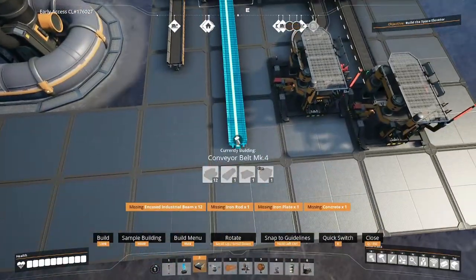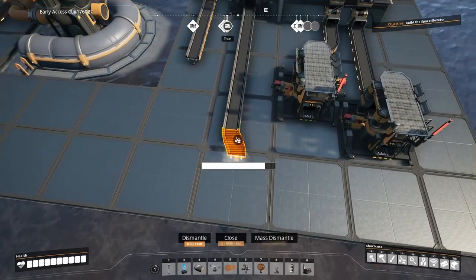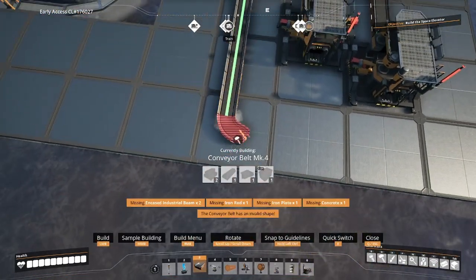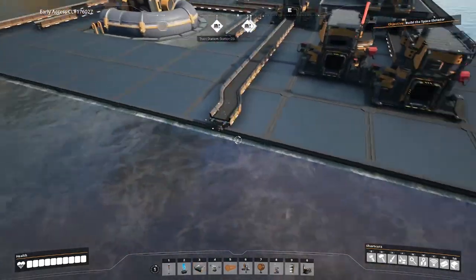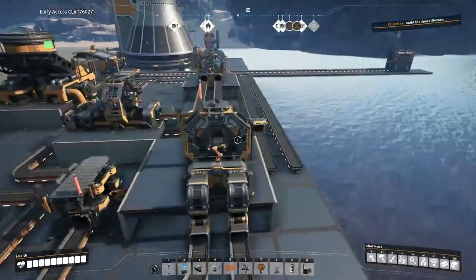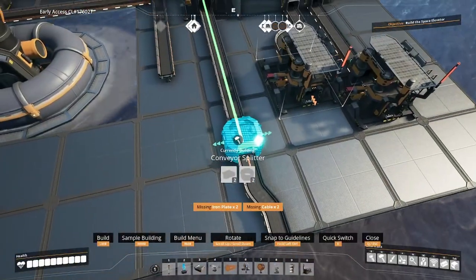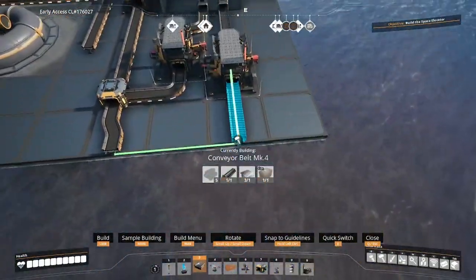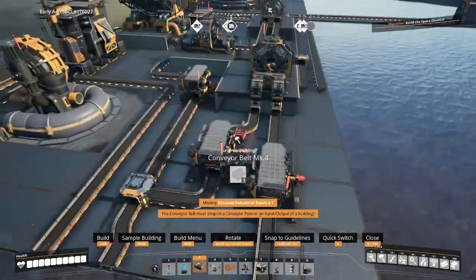Now let's bring in our copper line. I do want these things to all come in centered on a foundation. The reason for that is if we want to put a wall here with a conveyor wall output, it needs to be centered. Just like we did with our steel pipes, we can take our copper ingots coming in and pipe that in there. Done — now we've got our copper coming in.